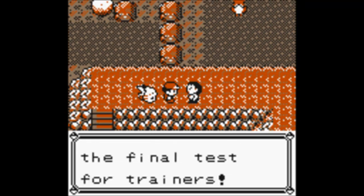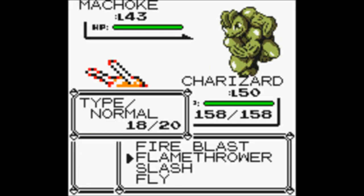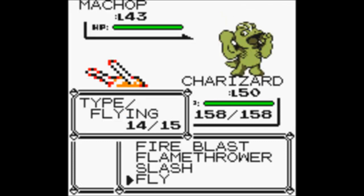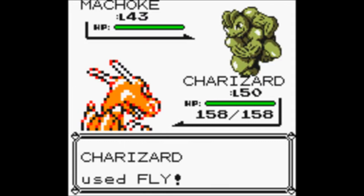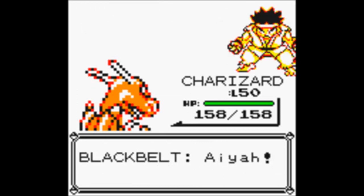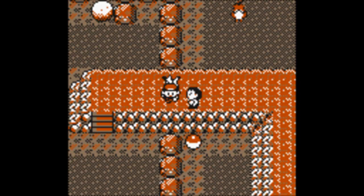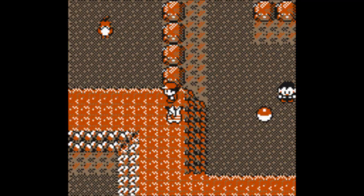"Victory Road is the final test for trainers!" No duh. But whatever, I'm just gonna use Fly — take down this Machop, and now it's time for another Machop, but that's no big deal. I'm just gonna Slash. Now it's time for another Machop. I'm just gonna Fly, take it down... AYAH! What the — that was a glitch! Oh, whatever. Oh by the way, look at that.